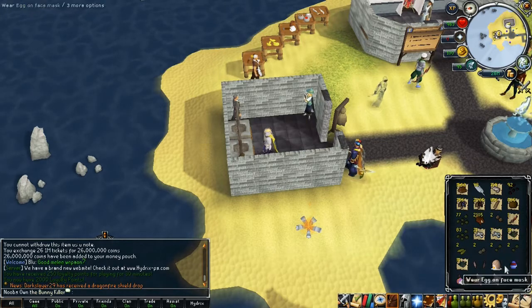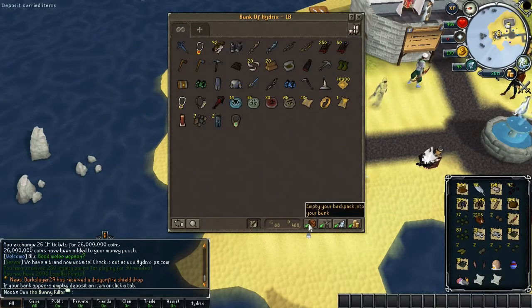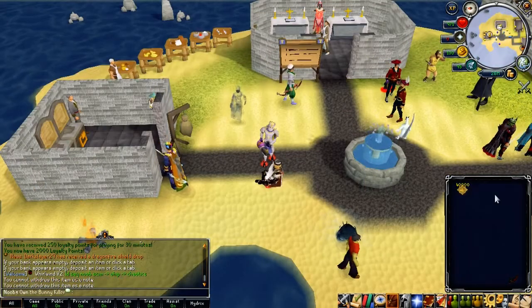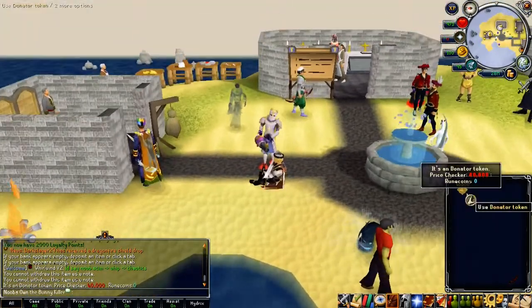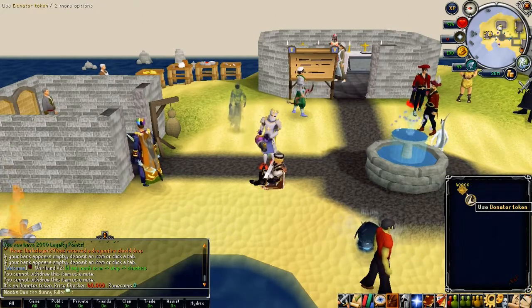Overall I think we got super lucky and managed to get a lot of really nice loot, including items from the crystal chests and charms. That's going to be the end of today's video — I hope you guys enjoyed it! Make sure to enter the giveaway for 40,000 donated tokens, smash the like button, and subscribe if you haven't already. I'll catch you guys in my next video — peace!